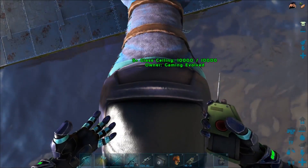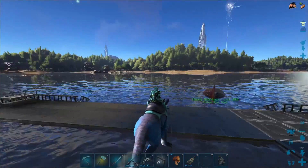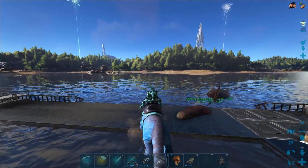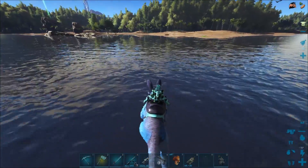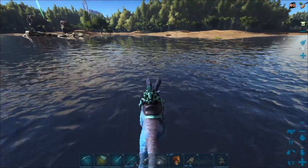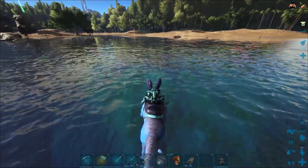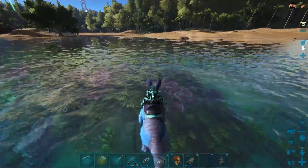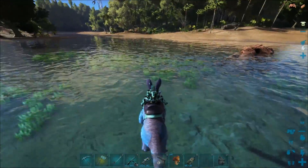Oh, so you can't teleport with your mount - okay, interesting. It looks like I'm gonna have to walk Mystique back because I don't want to just leave her here. So that only teleports the character. That really sucks actually because it would be really cool if you could just bring your mount with you, but you have to use the full teleporter to bring your mount.